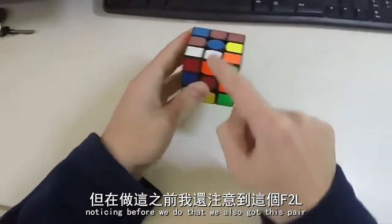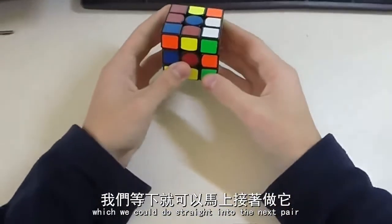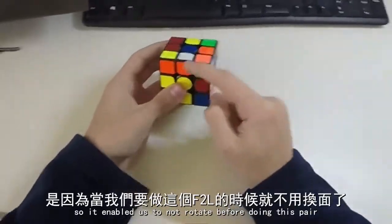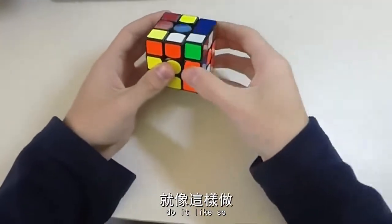Noticing that before we do that we've also got this pair which we can go straight into for the next pair. So we can go R U' R', then instead of doing a D, we can do a U, Y U like that, so that enables us to not rotate before doing this pair.